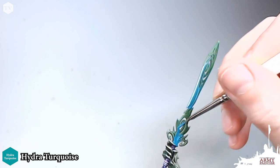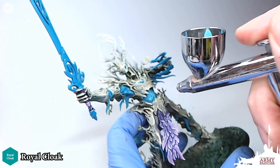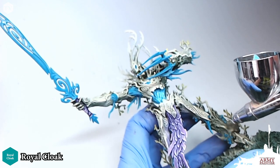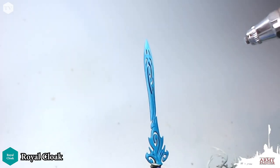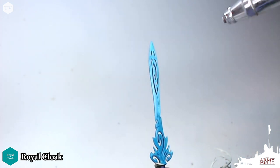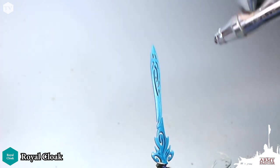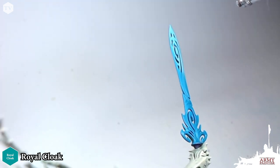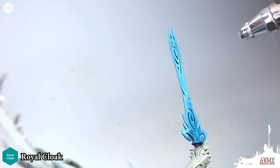I'm also going to apply Hydra Turquoise to his claws. For our first highlight on the sword, we're going to apply Royal Cloak — this pushes that turquoise a little further to the greener area. We're going to apply this to the center of all the areas we just based in Hydra Turquoise, and just to the tip of the sword and around the outer edges, leaving some of that Hydra Turquoise in the center, pulling that Royal Cloak down the top and fading it into the Hydra Turquoise.